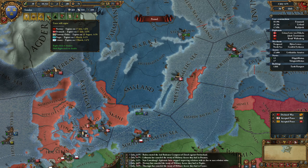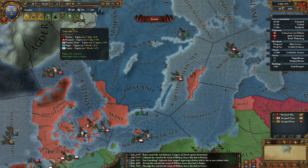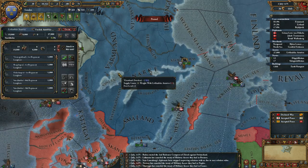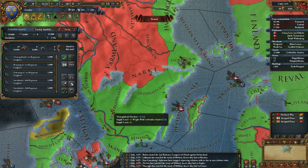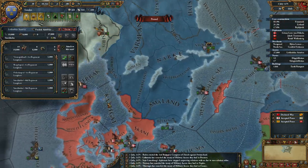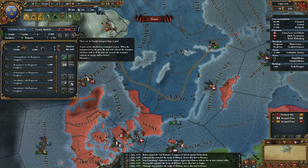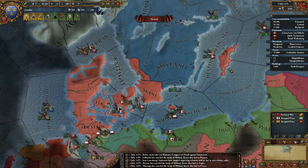War is going to start in July, so I need to have my troops positioned pretty well before then. Supply in the area is 30, 30, so pretty good around here. The Norwegian army is up there — I think I'll move to there. I might split some troops and stick some in Pomeranian territory as well.